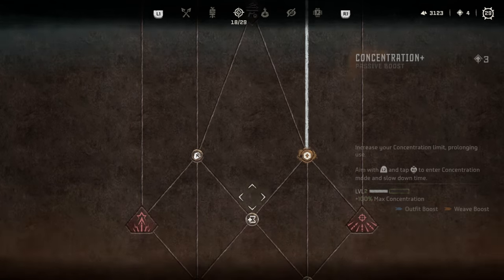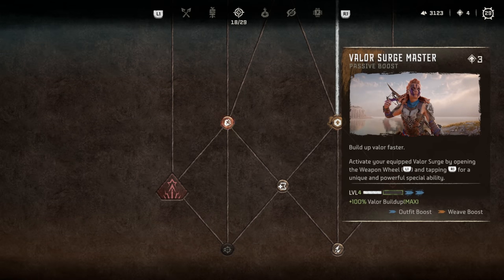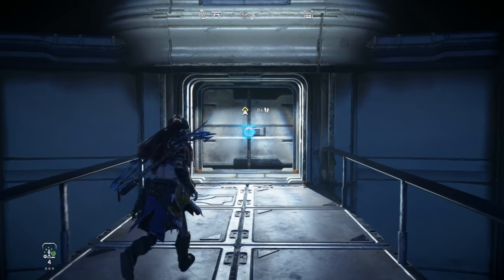Okay, these two trees are almost full. We will go into some more of the active skills too, but we're just going to unlock all passives as much as we can in those two trees.